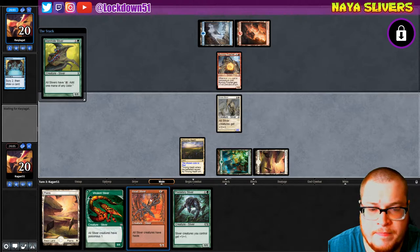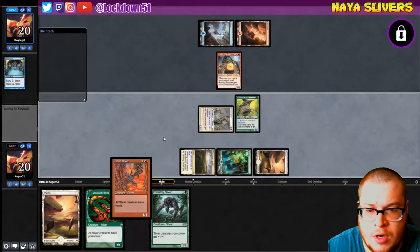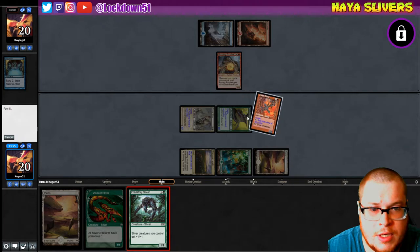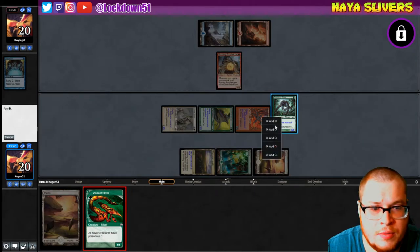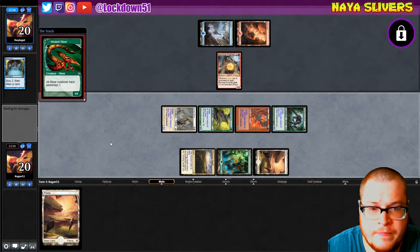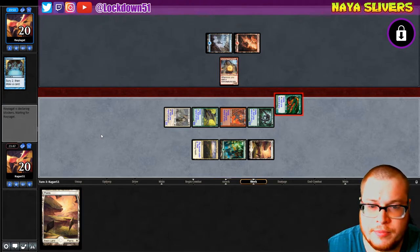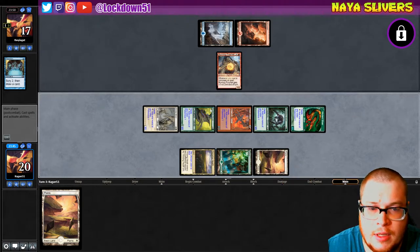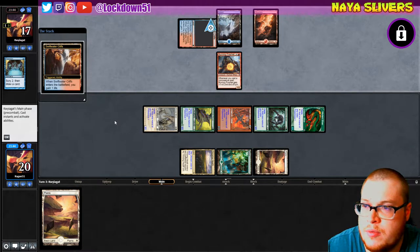Gem Hide into Heart into cancel predatory — tap out for one turn, this is what happens — into Vivalent, into swing. Let's go! That's nice, that's real nice. Love Heart Sliver.